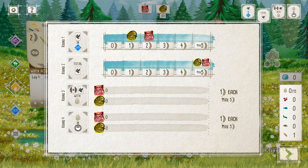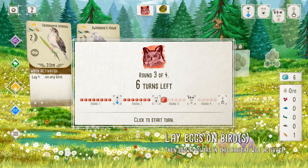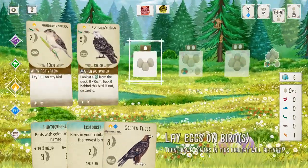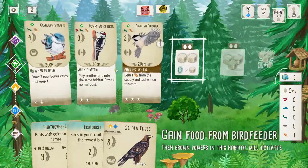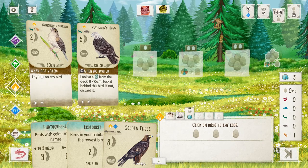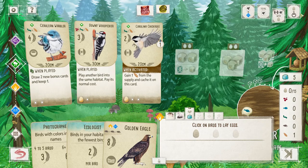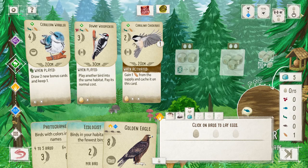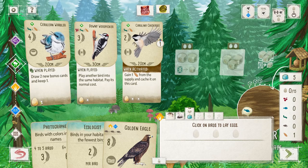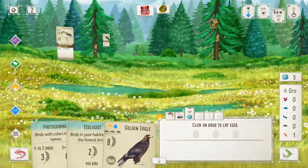I don't really know if I'm winning right now, but if I lose to the Autonoma it is what it is. I'm going to lay eggs now. Do I have any cavity-type birds? Two bucket types, ground type, platform — I have two. We're going to go ahead and lay eggs — lay two here, boom boom. Since the fourth round's goal is eggs in bucket type, we'll put one on the warbler.